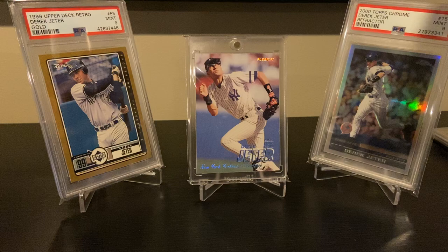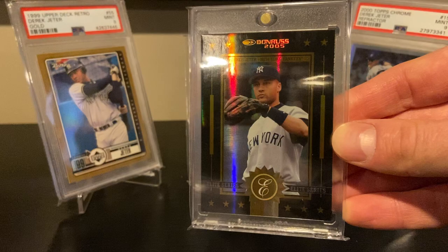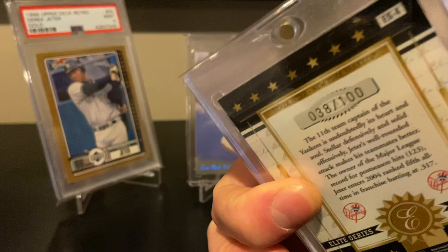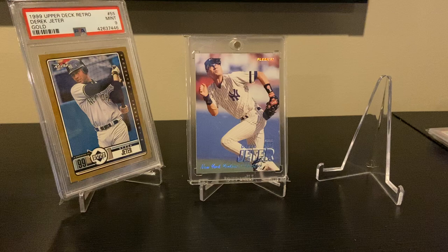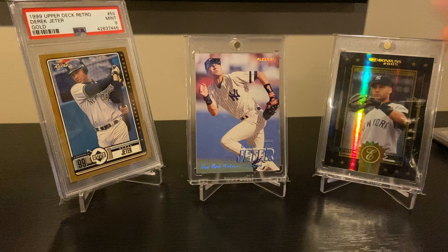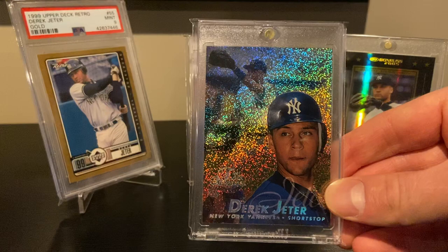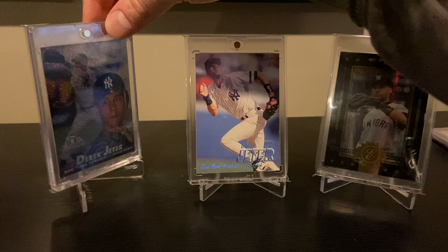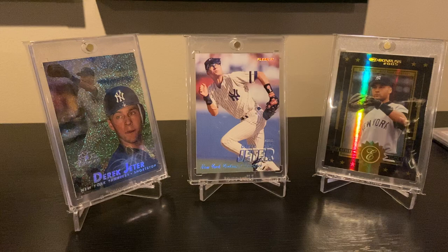Here's another favorite: '05 Donruss Elite Series — this is the black version. This card really pops. I picked this up a few years ago and I'm really glad I did — just a gorgeous card. Serial numbered to 100. Another nice one from '97 Flair — Row Zero, great background and sparkle. This is another card where the legacy parallel variation would go for huge dollars, but really all the nice Jeter cards are climbing pretty well.